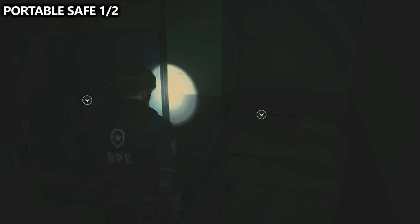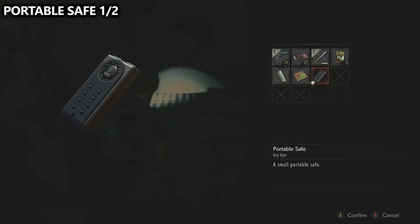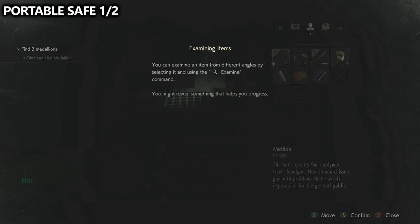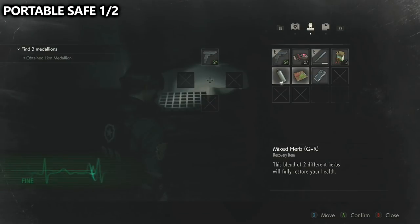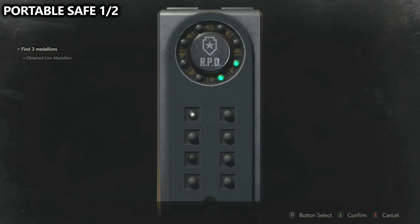Next to the portable safe instructions is an actual portable safe. Interact with it, put it into your inventory, then examine it and figure out the combination. The combination is not the same every single time you play, so you can test the one I'm using but it might not work. Once it opens up, you will unlock an achievement or trophy, and you will also unlock a spare key which we'll need for a collectible later on.